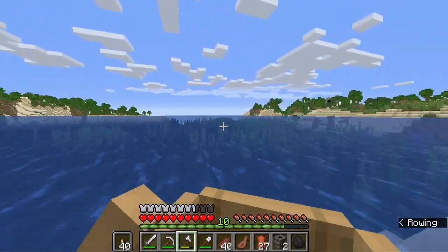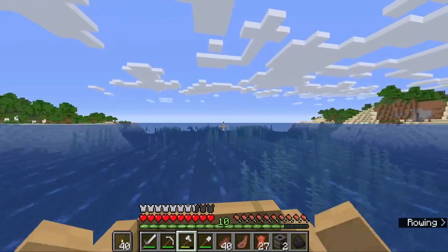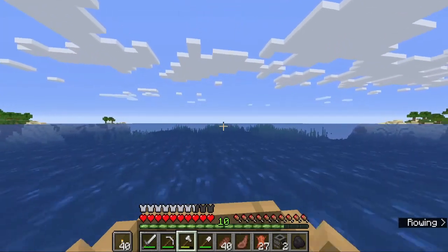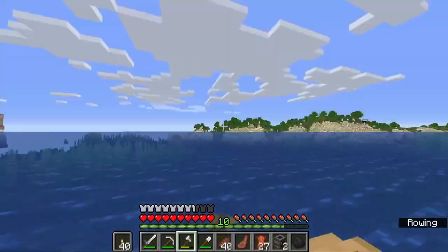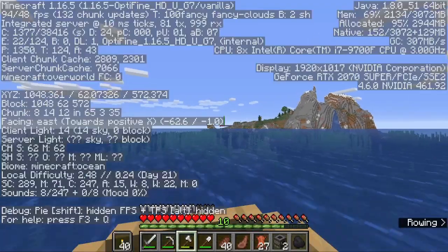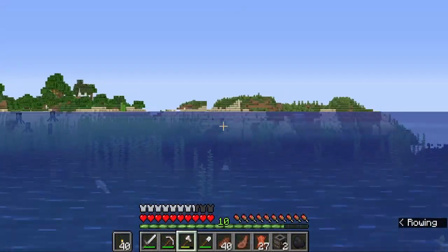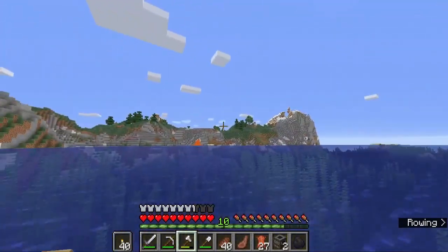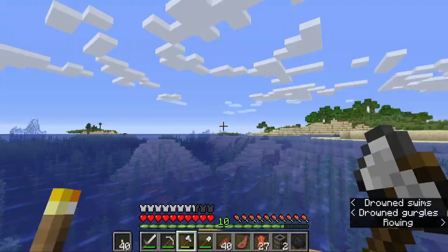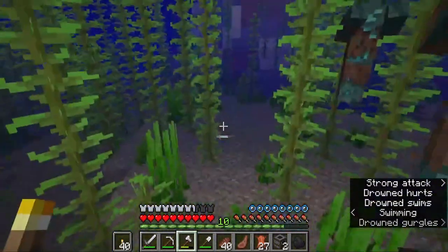We've got plenty of food and plenty of leather too — that'll definitely help when we want to enchant soon. Into the ocean we go. Let's speed up and bring in some good music. More extreme hills — that's fine, more of the same biomes. But then we've got an ice spikes biome — yeah, that's new in the world! And I think there's an underwater city thing with the drowned. That's actually a ton of them.